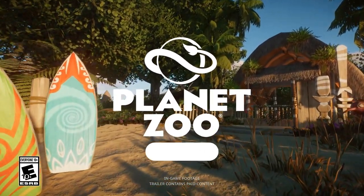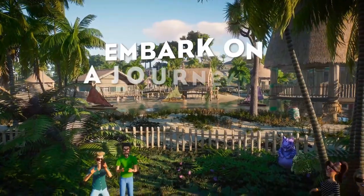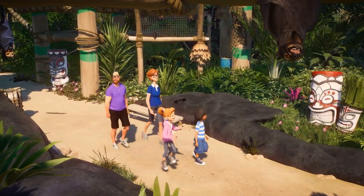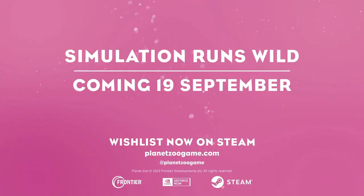Hello everybody and welcome to the Oceana Pack for Planet Zoo, releasing on the 19th of September. This is probably the most exciting pack for me because it has so many animals I've wanted for years. I've wanted the Tasmanian devil since before the game came out - they are one of my favorite animals in real life. I'm so glad it's finally in the game. I'm gonna need to find another creature to be pining Frontier for, because the Tasmanian devil was that animal for so long.